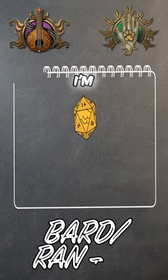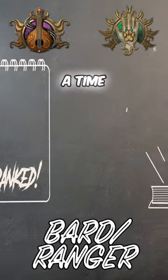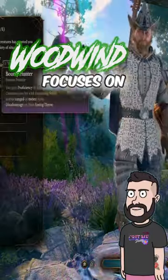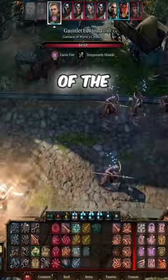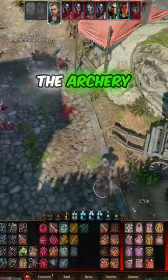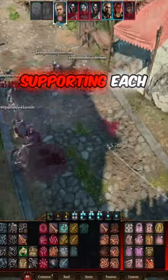Welcome back to the multi-class room. I'm ranking each multi-class build for each class in Baldur's Gate 3, one job at a time. Putting some Ranger in your Bard can be really sick. A Woodwind build focuses on long-range combat and takes advantage of the Swords Bard's long-range flourishes. Ranger gives the Woodwind the Archery fighting style that isn't normally available to a Bard, as well as each subclass greatly supporting each other.